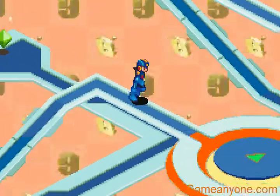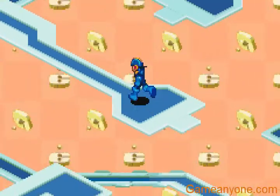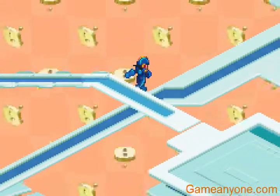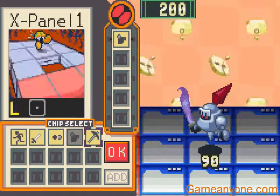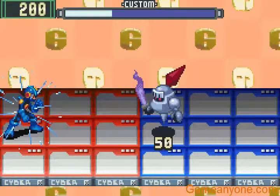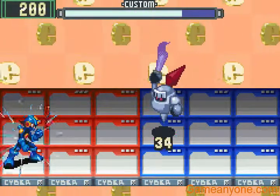A combo I mentioned earlier is Sword, Wide Sword, Long Sword. If you do it in this game, I believe Mega Man just slams all three swords in someone's face. However, in the later games, if you do it you actually get this huge sword that you can use whenever you want — I think the weakest incarnation did 200 damage, so yeah, that's not bad.